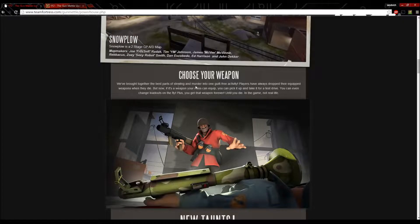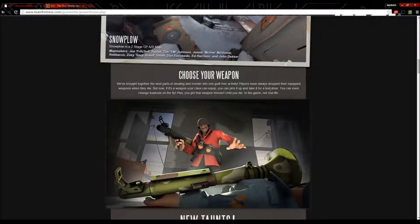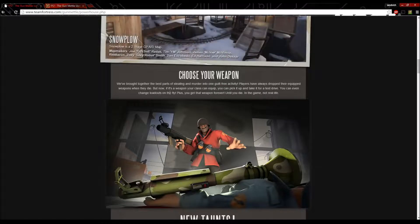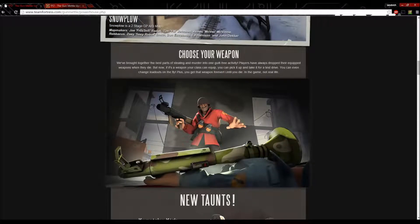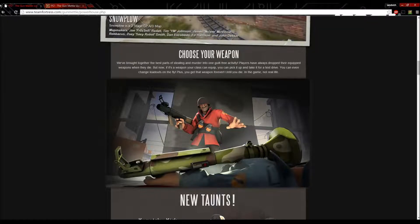Choose your weapon. We've brought together the best parts of stealing and murdering in one guilt-free activity. Players have always dropped their equipped weapons when they die, but now, if it's a weapon your class can equip, you can pick it up and take it for a test drive. You can even change loadouts on the fly, and you get that weapon until you die in-game. For example, as a Soldier with a default rocket launcher, if you kill another Soldier who has a painted rocket launcher or a Direct Hit, you can take that off his corpse and use it. It must be a class-specific weapon — a Soldier cannot take a revolver off a Spy.